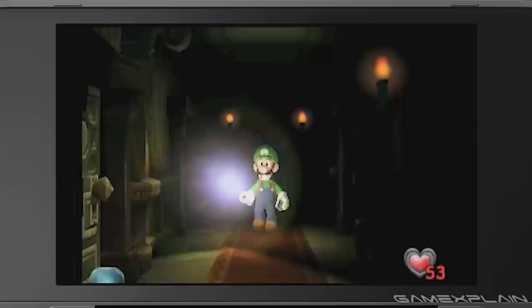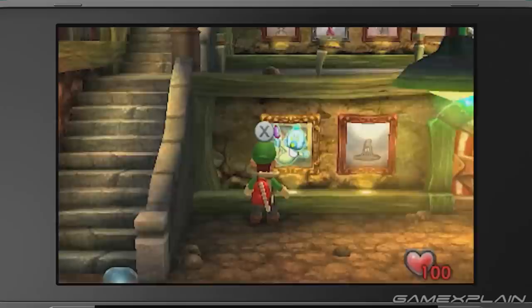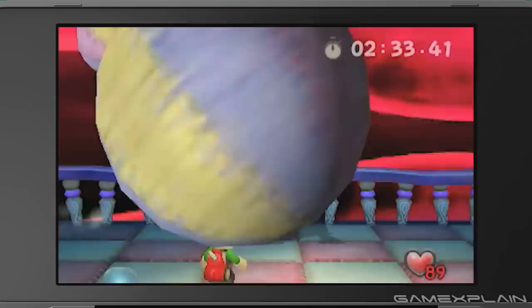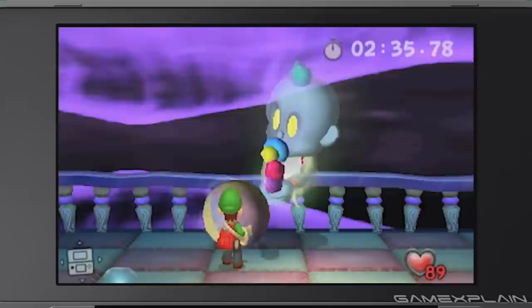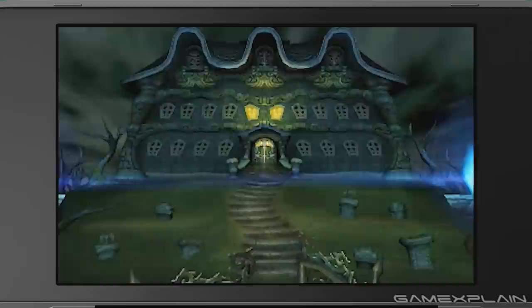And that's pretty much it. Luigi's Mansion is still very much the same game it was before, just with a few small tweaks, additions, and graphical changes. But there is one brand new thing we haven't mentioned yet: the addition of a Boss Rush mode, where you'll presumably take on a series of boss fights one after another to finish them as quickly as possible, at least based on the timer visible in the trailer. The trailer also gave us our first look at the gallery, which appears to be expanded from the GameCube version, now featuring multiple levels connected via staircases.